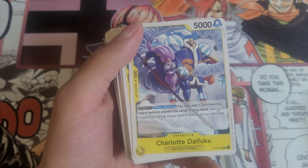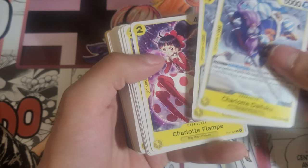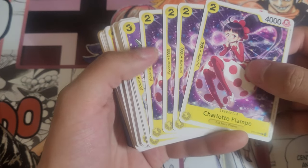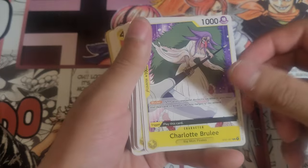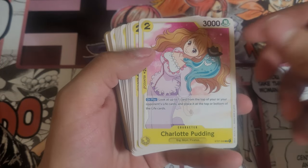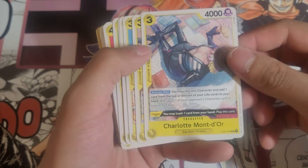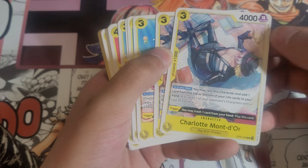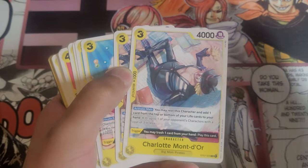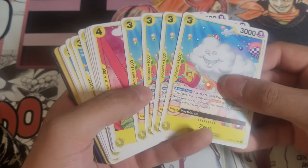He's one of the Sweet Commanders anyway. We got Daifuku. Snack was at four by the way. We got Flampe at four, and then we got Brûlée — let's go, Brûlée at two. Pudding also at four. We got Mont-d'Or at two, just laying there and relaxing. Gotta love the artwork these days, it's getting so good. And we got one of the homies, Zeus, at four.